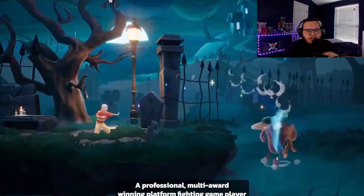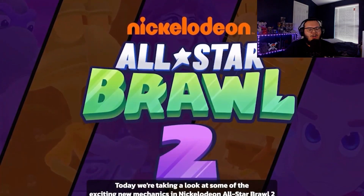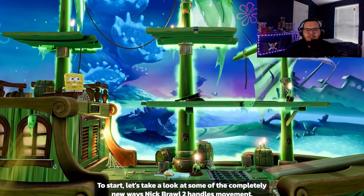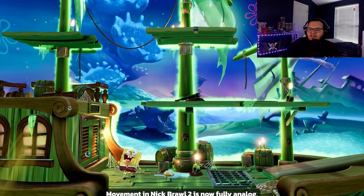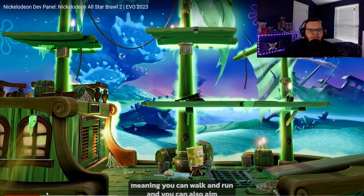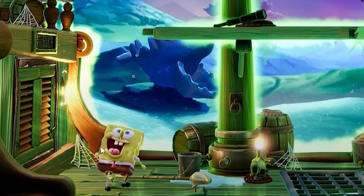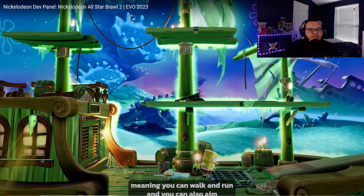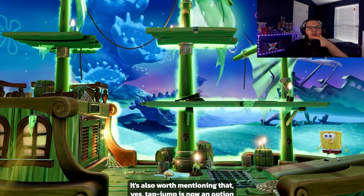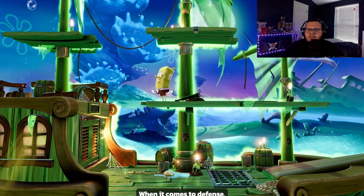We're taking a look at some of the exciting new mechanics in Nickelodeon All-Star Brawl 2. Look at this map and look at Spongebob throughout his movement on this ship — look at the shadows on him. That is a huge improvement graphic-wise and I love it.